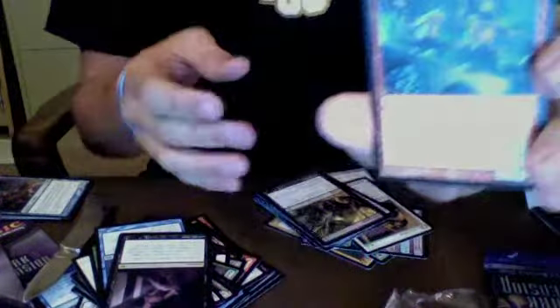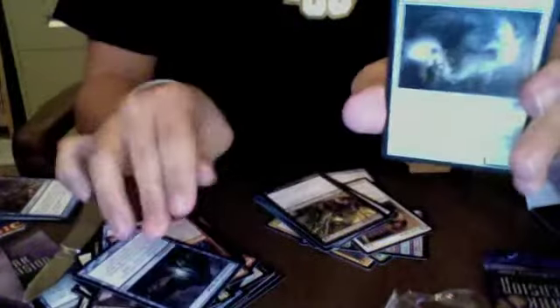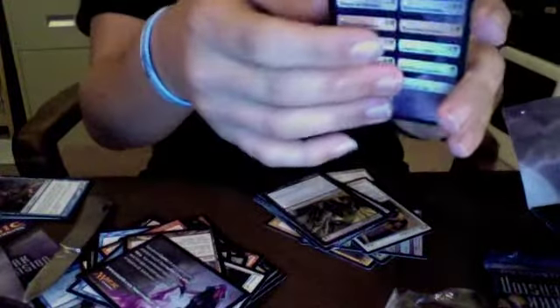We've got Heckling Fiends, Secrets of the Dead, Niblis of the Urn, and a Vault of the Archangel — which is really nice. Probably be making a Token Deck too. Tips, a Checklist Card, and Hinterland Hermit.